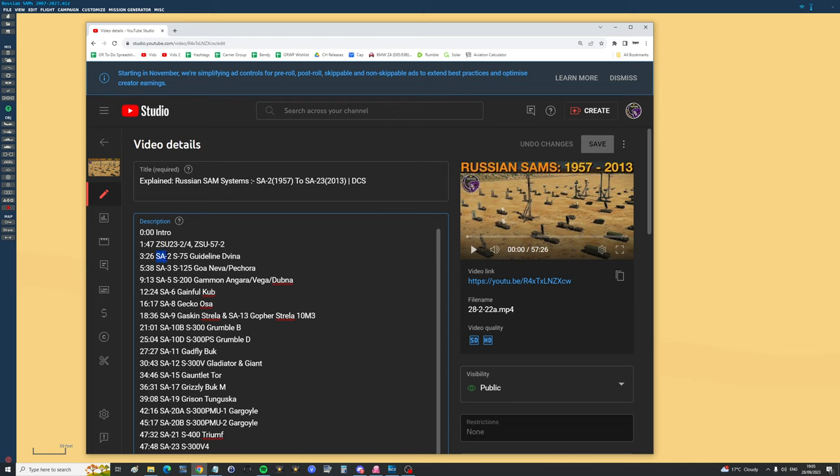Out of interest, we started with the SA-2 from 1957. The way these names work: SA-2 is the NATO designation; SAM-2 or S-75 is the Russian/Soviet designation. The NATO name is Guideline, the Russian name is Divina. Then SA-3 from the 1960s — S-125, Goa (NATO), Neva and Pecora (Russia). SA-5, first super long-range site, known as S-200 to Russia — Gammon, Angara, Vega, Dubna. SA-6 — Gainful (NATO), Kub (Russia). SA-8 Gecko, Osa. SA-9, short-range heat-seeking SAMs, Gaskin; and its older brother the SA-13, Gopher, Strela-10M3.